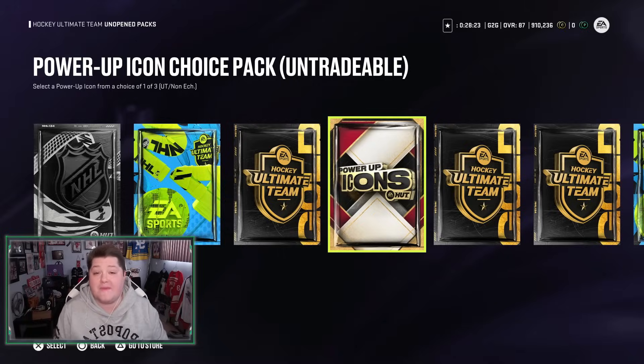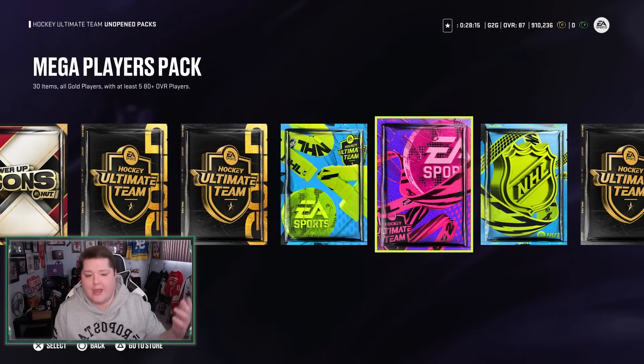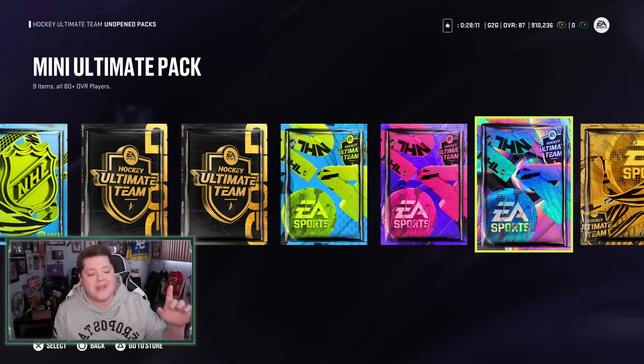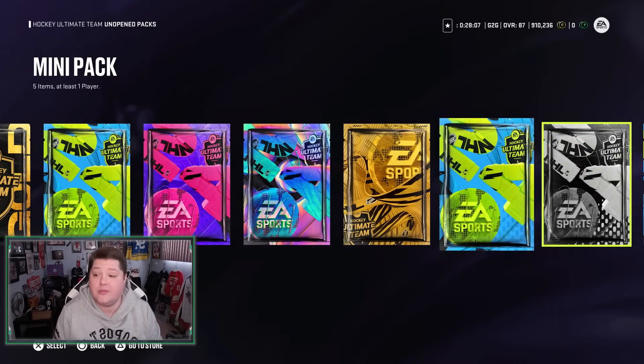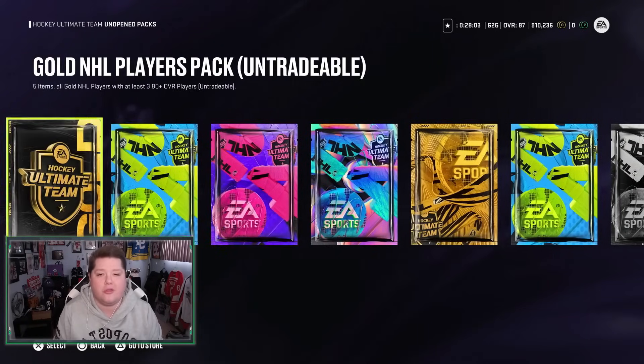In terms of packs, today we have some really good stuff. We have this Icon Choice Pack, our Mega Player Pack, our NHL Player Pack, our other Mega Pack, a Mini Ultimate, and an Ultimate Pack we got for trading in Team of the Year collectibles, as well as all kinds of other stuff. Hopefully we can get ourselves a couple All-Star players here today.